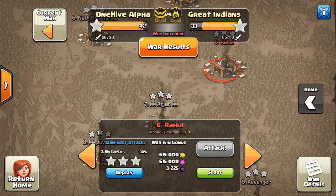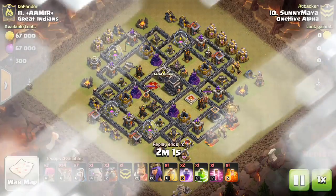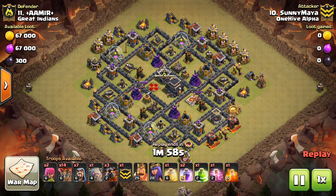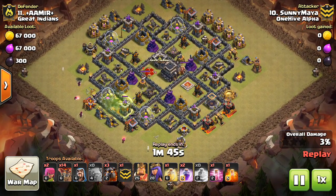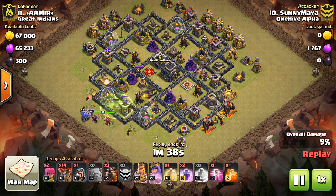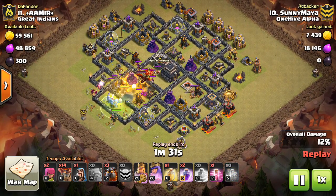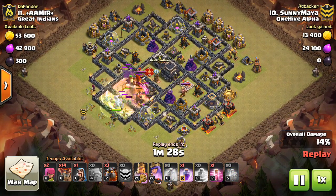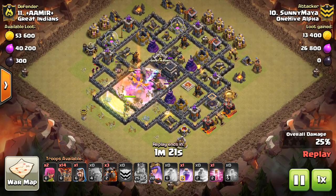So I recommend on these types of bases you use hogs, loons, or some kind of witch-bowler strategy. Miners are good against low-level Town Hall 10s and some specific max Town Hall 10s, but against a well-upgraded Town Hall 10 with a common anti-two-star layout, I would not recommend miners. That last attack was successful because the base was very low level. Miners are a consistent option because pathing is predictable — not many surprises. They're effective against low-level bases, but not against higher-level bases with anti-two-star designs.